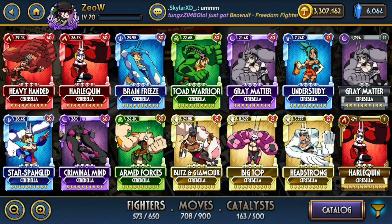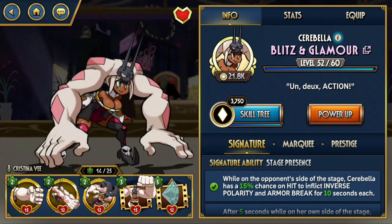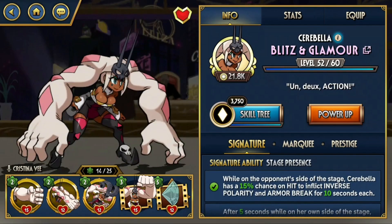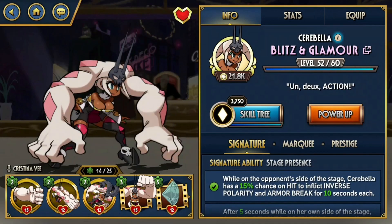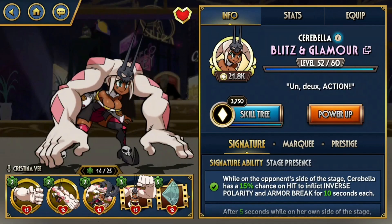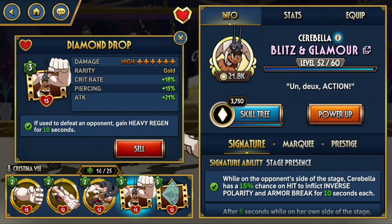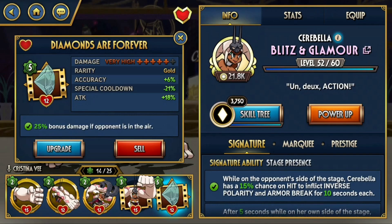So let me take a look at the moves right here. Cerebella as a fighter does not have a lot of combo routes unlike other characters. She mostly deals a lot of single-hit huge chunks of damage, which makes her really good in general, since most defensive signature abilities have a percentage chance to activate — and only dealing one hit with huge damage can circumvent those abilities.